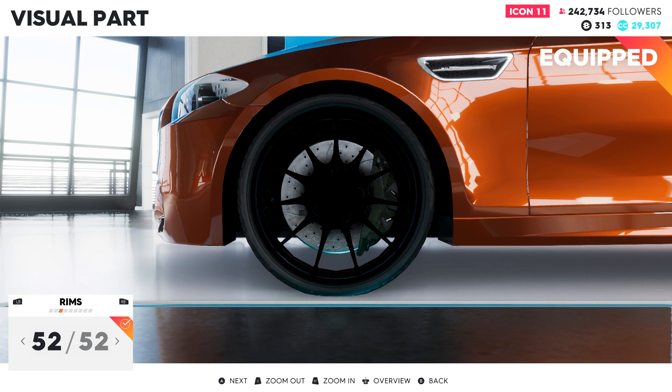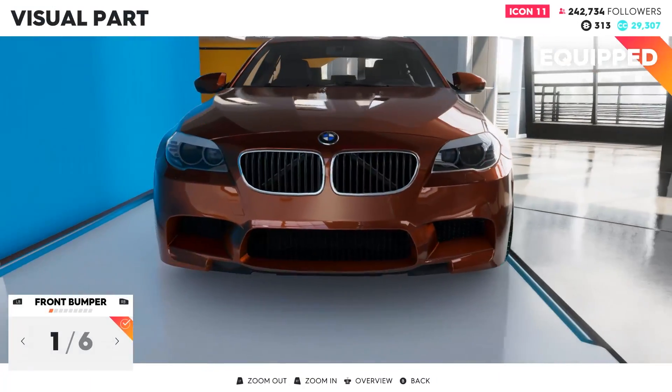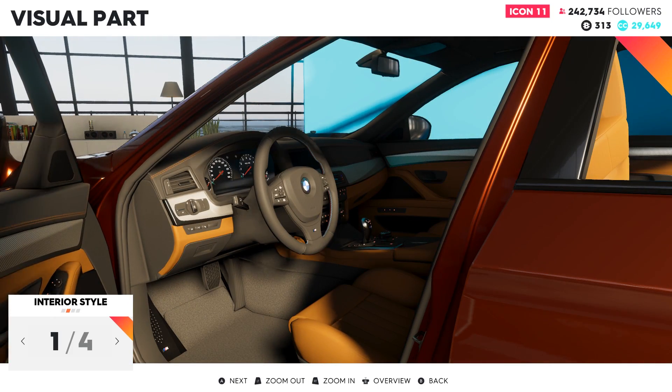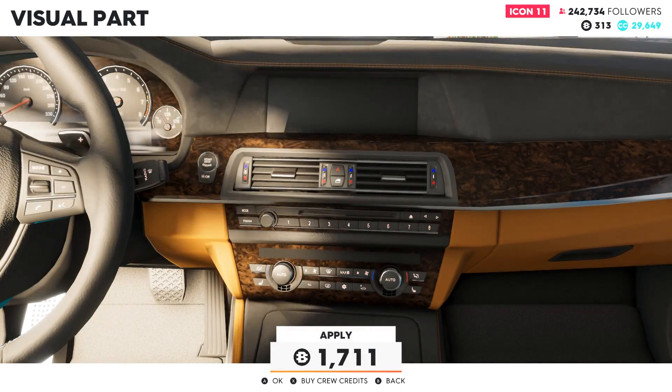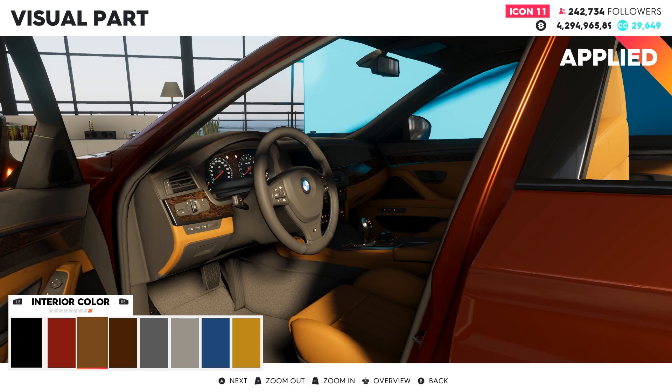We still have 313 bucks left, and now finally we just put some interior style here and this is where the glitch actually happens. Let's change this to wooden. And now when we apply this without any money, it instantly gets us 5 billion dollars.